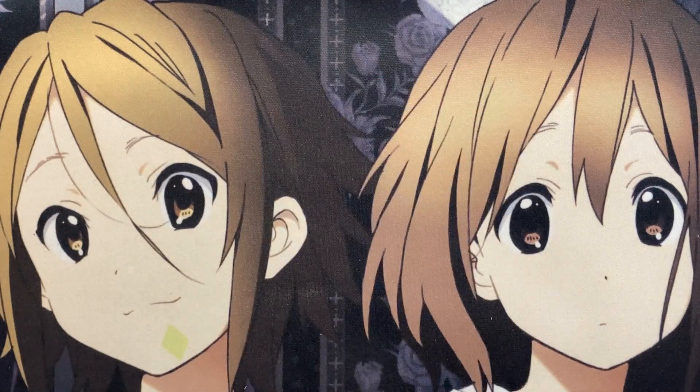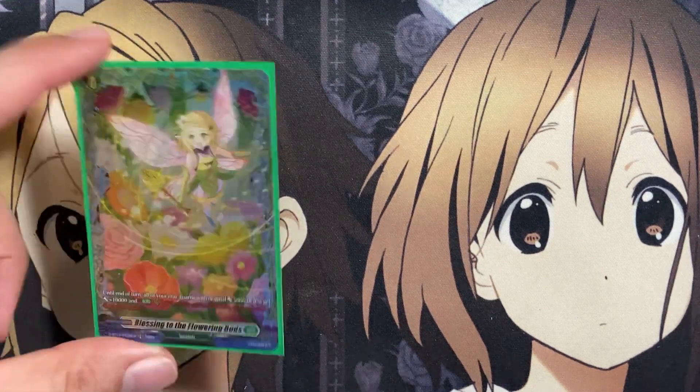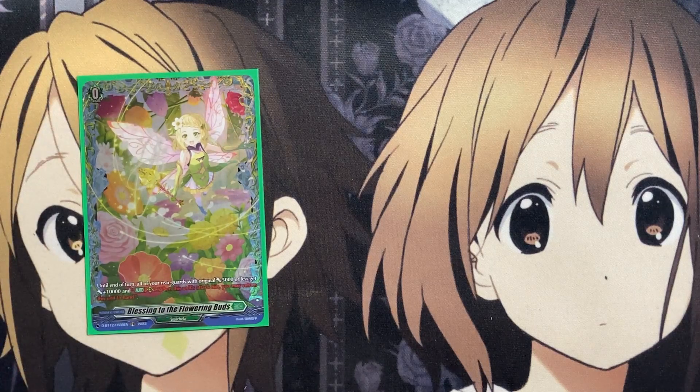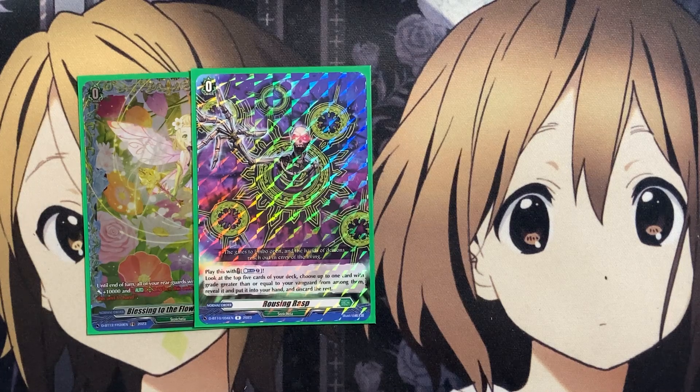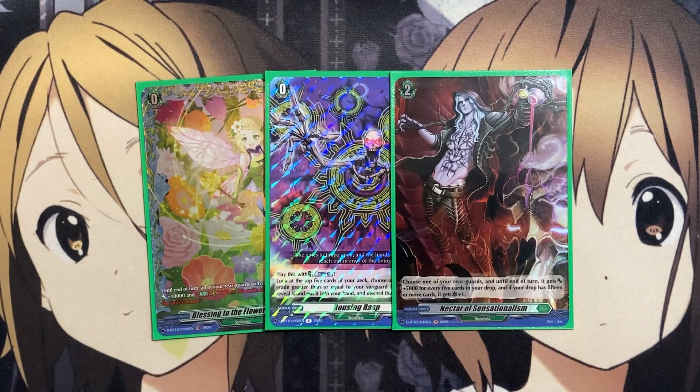For the one-ofs, I run one copy of the new Blessings of the Flowering Buds — until end of turn, all your rearguards with original 5,000 or less power get plus 10,000, and when a unit's attack hits, you may return it to hand. While tokens don't get the return to hand, the plus 10,000 boost is still valuable. I only run one because the boost power isn't great for this card. I also run one Rousing Rasp as a Counter Blast search, and one Nectar of Sensationalism for an additional power boost to a rearguard if your drop zone has 15 or more cards, plus an additional critical.